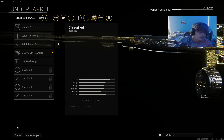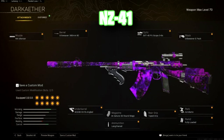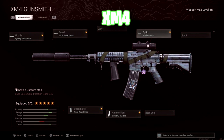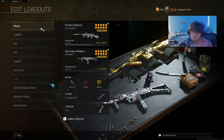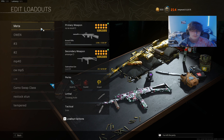Now for some non-meta but still solid ARs: the NZ, the Amax, the KGM 40, and the XM4. Loadouts are on screen for all of these. The NZ is always really good, the KGM 40 is really good, and the Amax just recently came back — they're all very usable options. I feel like for meta you don't really need to use a strict meta AR; you can use one that's pretty decent.